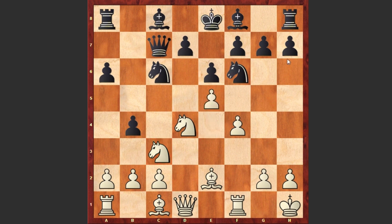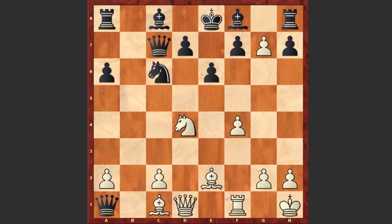But now white plays e5, counterattacking black's knight. bxc3, and white captures on f6. Now the best move for black is to capture on f6, but instead after exf6 we see cxb2, and in return white is also capturing on g7, and the pawn captures on a1, promoting to a queen. White is also capturing on a8, promoting to a queen — the second pair of queens appears on the board.